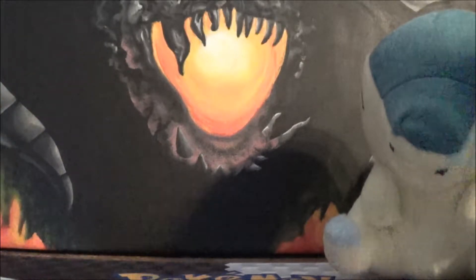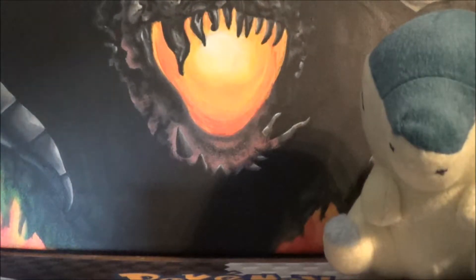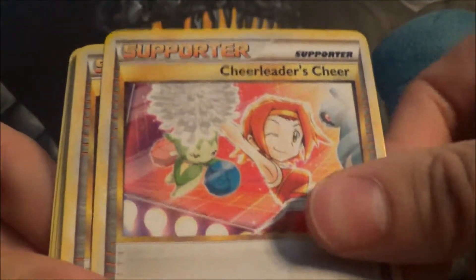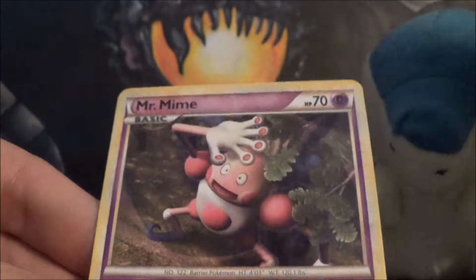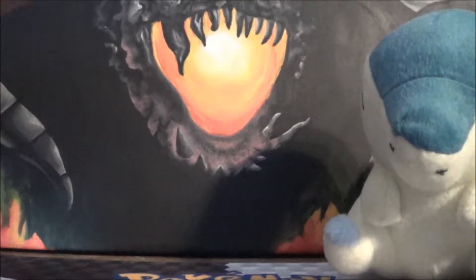So Ninetales and Palkia so far. Got another Kyogre pack. I just love these sets — the holographic patterns on them are just incredible. Right now the X and Y ones are okay, they just remind me of promos. So we got Jolteon, Cheerleader's Cheer, Professor Oak, Mareep, Teddiursa, Slowpoke, Chikorita, Pidgey, Interviewer's Questions Reverse, and a Mr. Mime Rare. Very cool — we got a lot of new cards for sure.